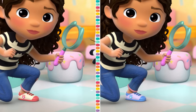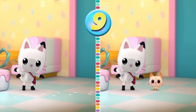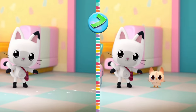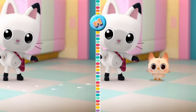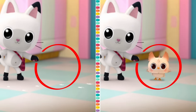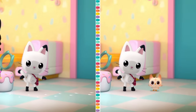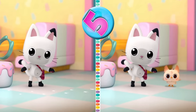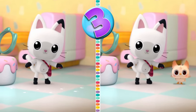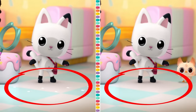For the third difference, can you find someone who is in one picture but not the other? Good job! Baby Meow has been added to the picture! Can you spot the difference on the kitchen floor? That's it! The footprints have disappeared!